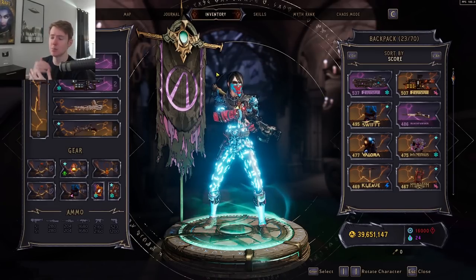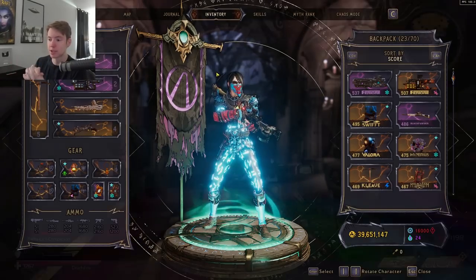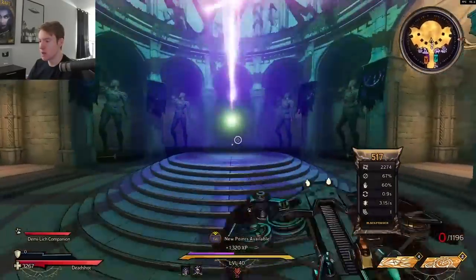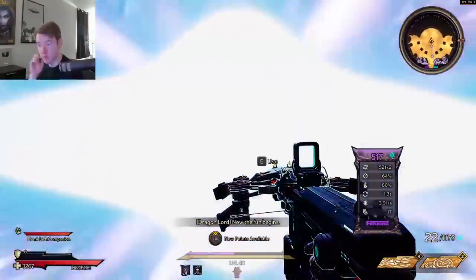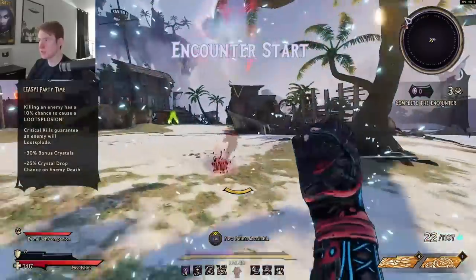That's pretty much it for the build. The build is slightly complicated, so if you guys have any questions please feel free to leave them down below and I'll try to answer as much as possible. Now I just want to do a chaos chamber run for you guys. I'm going to be using my preferred setup, which is the Ice Spike plus the Buffmeister, but of course you guys can use whatever. I just think this is best for doing chaos chambers as fast as possible.